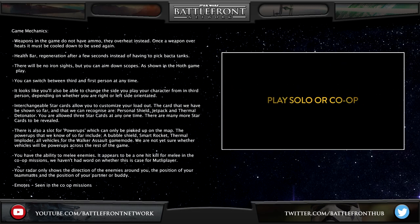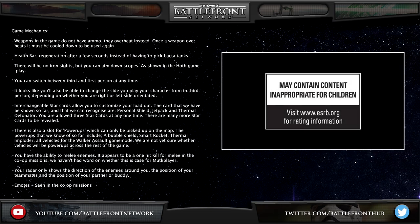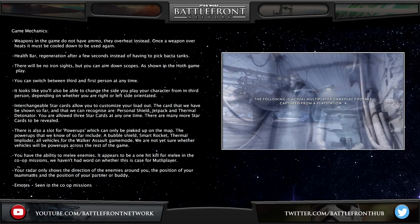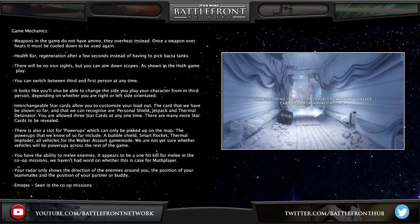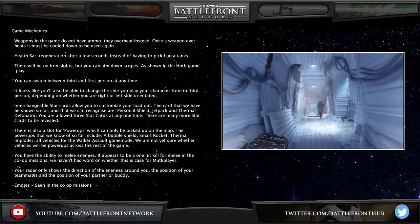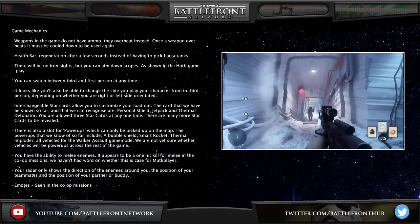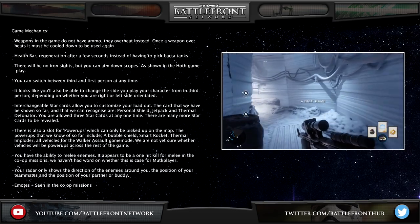The game mechanics work like this: the weapons do not have ammo — they overheat instead, and once a weapon overheats it must be cooled down to be used again. The health bar regenerates after a few seconds, instead of having to pick up health packs like in previous Battlefront games. There will be no iron sights, but you can still aim down scopes as shown in the Hoth gameplay. You can switch between third person and first person at any time, and it looks like you'll be able to change the side you play your character from in third person depending on whether you are right or left side orientated.